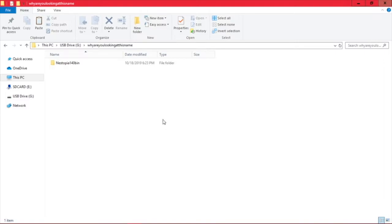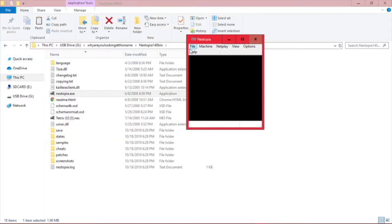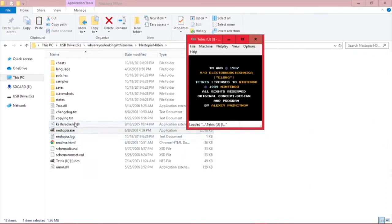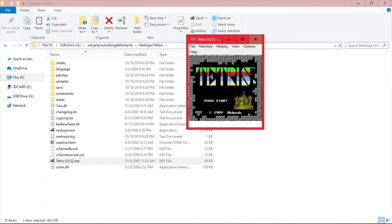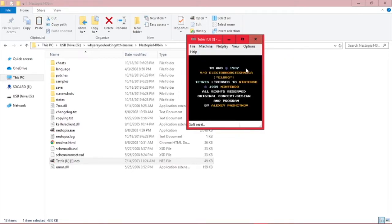When you have both of those, unzip Nestopia and find your ROM. You can either open up the file menu once you open up Nestopia and hit the open menu, and from here you can select your ROM — or you can just drag and drop it. If you see the text that starts with 'TM and Copyright 1987 V/O Electron or Technica', you've done it correctly.